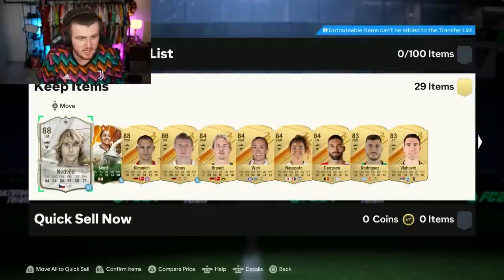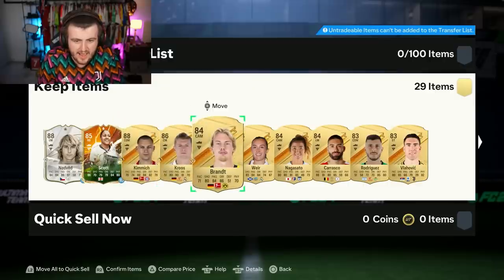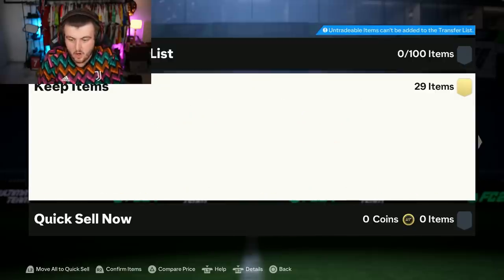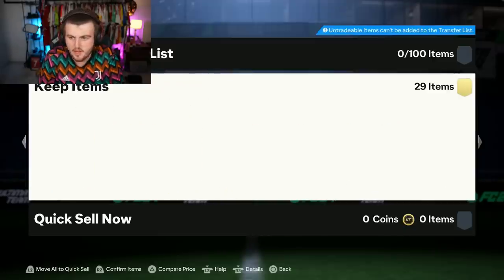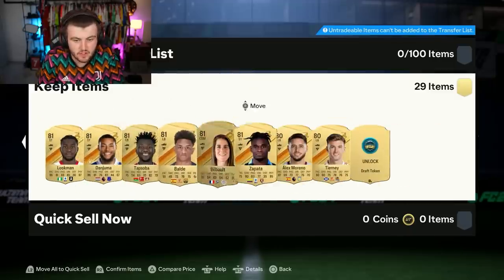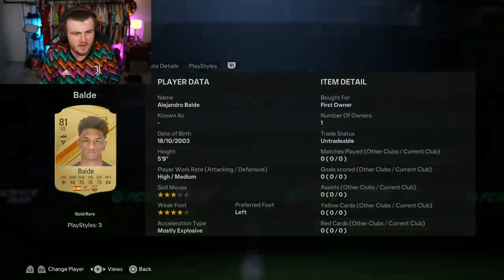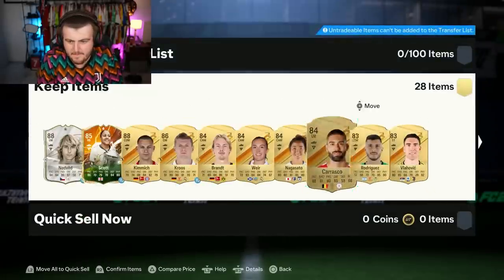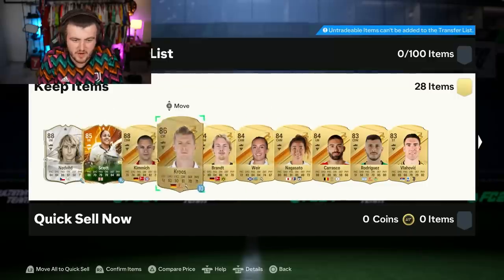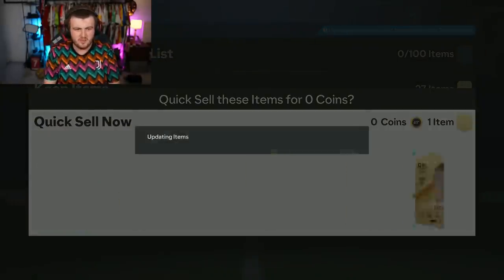Anything else? We got ourselves Lone Nedved, Alex Scott of course, Ware, Brandt, Nosato, Vlahovic - she'll be good for Evolutions. Kuda Nanji - that's gonna be a great super sub. Danjuma will be good for Evolutions. A draft token of course. Balde-Diao as well - Alando Balde, I don't know if that's the same one or not. But yeah, solid. I don't need Lone Nedved, I'm just gonna discard him. Overall, that's pretty good - I'm quite happy with that to be fair. That is a good start to the RTG account. We've got 2,600 FIFA points left.